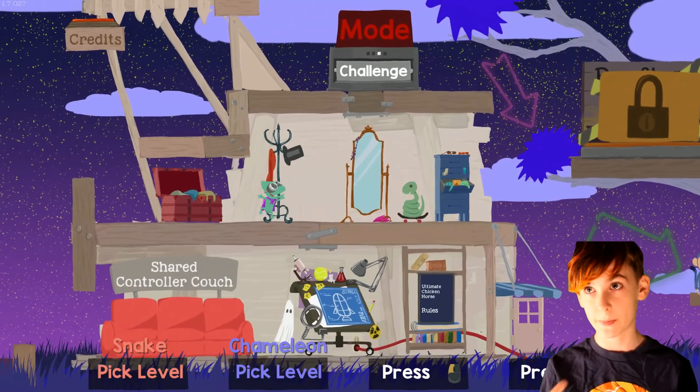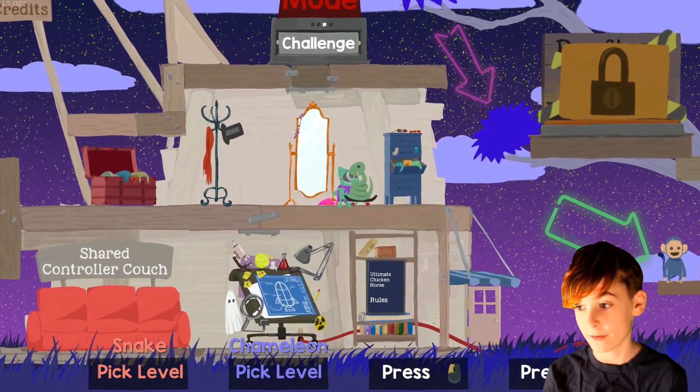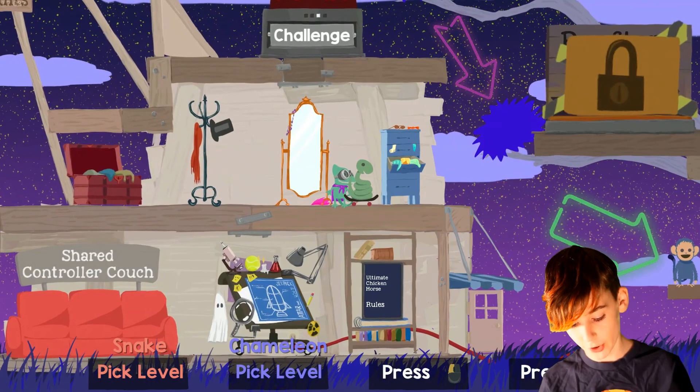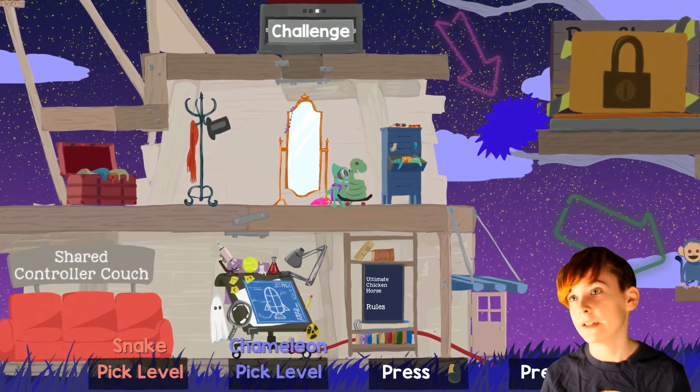There are 2 new levels: space and ballroom. And there's a code where you can unlock all the outfits and all the characters. On the keyboard, it's: R, R, Shift, Shift, R, R, E — and then bam, it just unlocks everything.